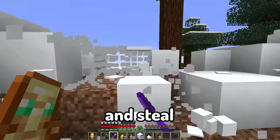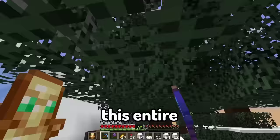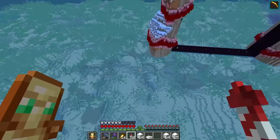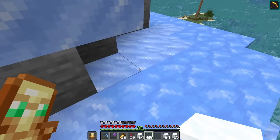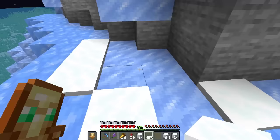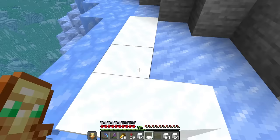Now let's head over here and steal some snow and also yoink this entire spruce tree. Let's use some of this snow to cover up the floors so it adds a bit of whiteness. Why can't I place snow on ice but I can place it on blue ice? They're both the same thing, just different color - I don't understand.